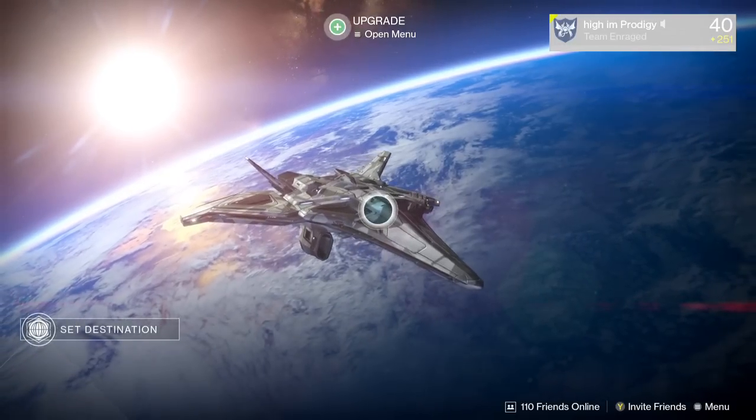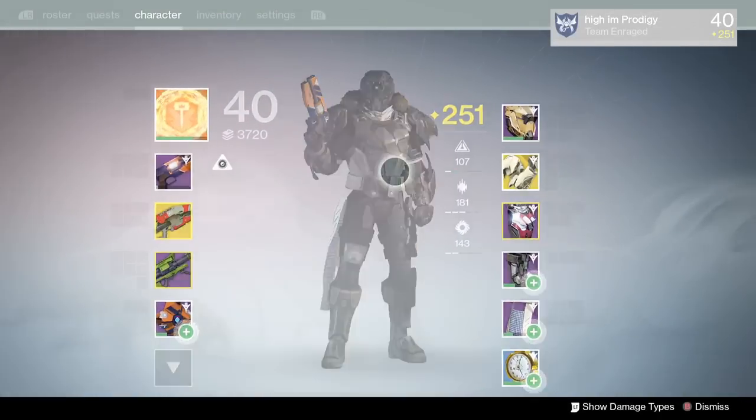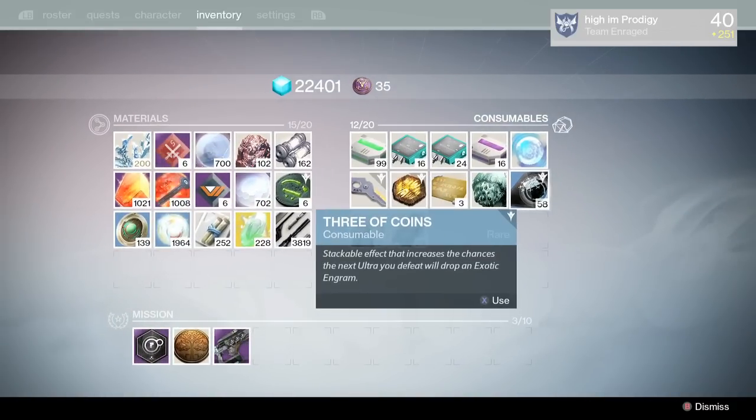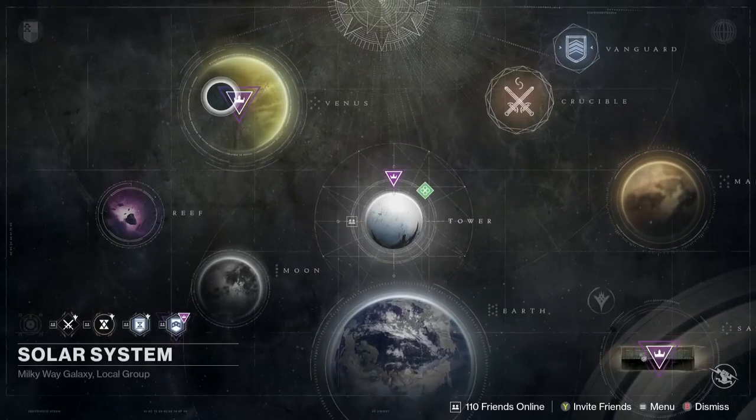What is up guys, Prodigy here, and I'm going to show you how to farm exotic engrams. Straight to the point: the first thing you're going to need is a Three of Coins, and you get this from Xur with strange coins.